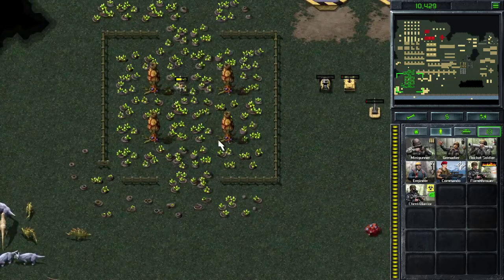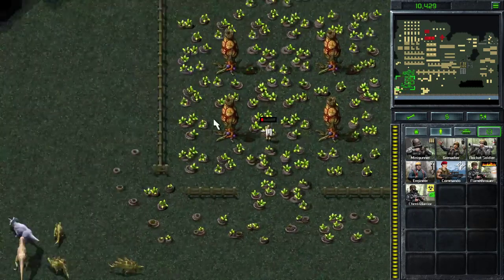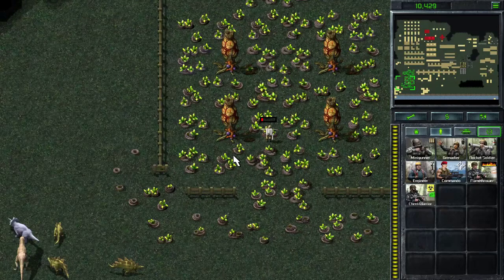So be aware of the flamethrowers — they tend to die quickly. These hazards also do damage, and these as well. Don't place your infantry in them.